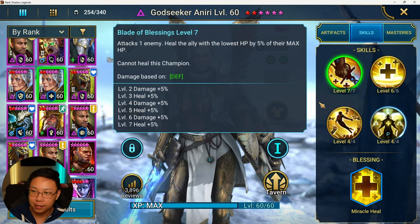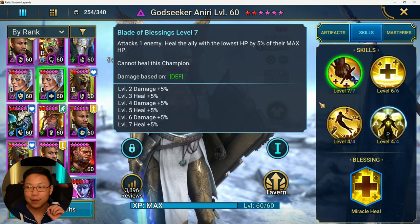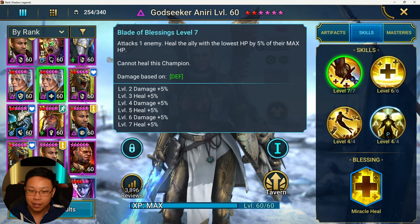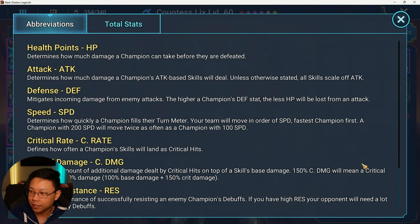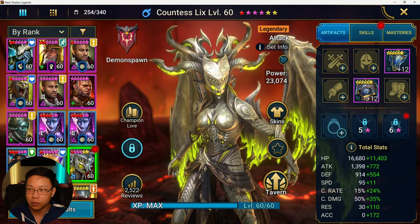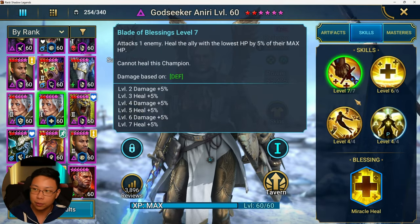Her A1 is going to attack one enemy then heal the ally with the lowest HP by 5% of their max HP. So let's say we take Godseeker Aniri in and we bring her in with a Countess Lix — 5% of Countess Lix's HP is going to be whatever 5% of 28k is. It's kind of like a mini Immortal set if she happens to be the one with the lowest amount of HP.